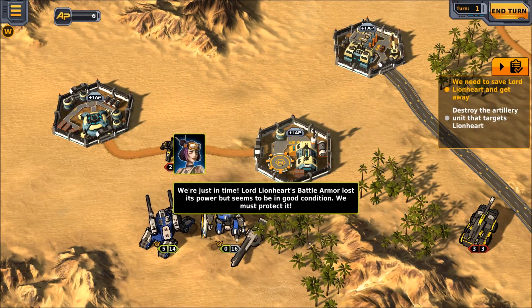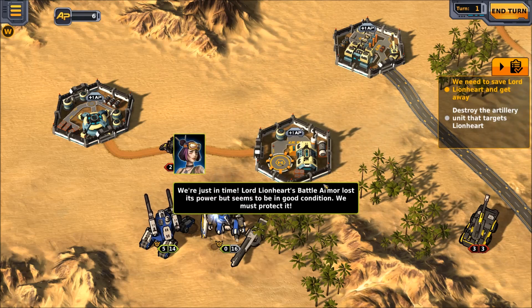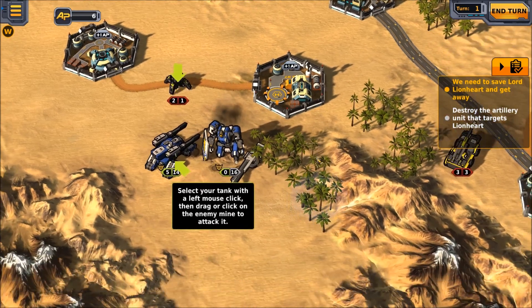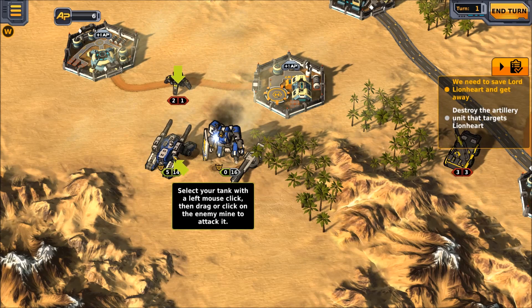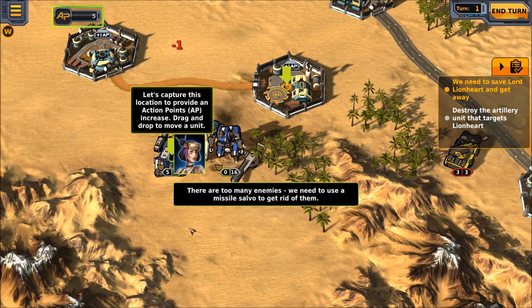...in time. Lord Lionheart's battle armor has lost its power, but it seems to be in good condition — we must protect it. We need to save Lord Lionheart and get away. We must destroy the artillery unit that targets Lionheart. First off, we must select our tank with a left mouse click, then drag or click the enemy mine to attack it — BAM BAM. Wrecked, good stuff all around.